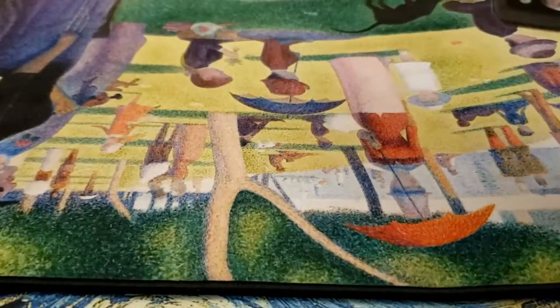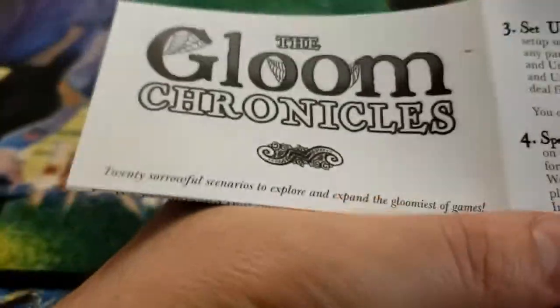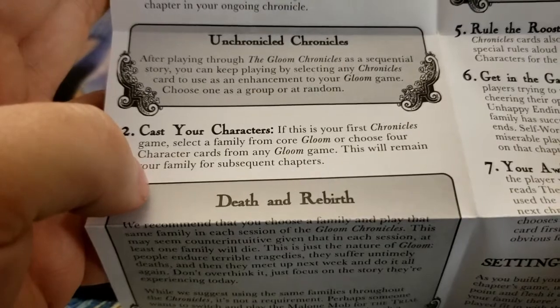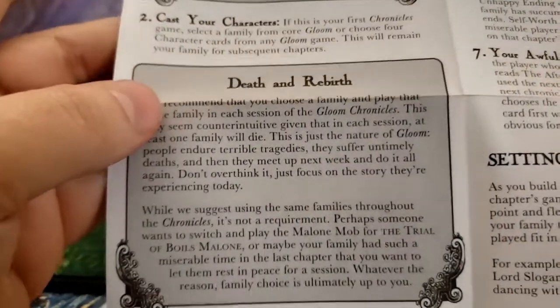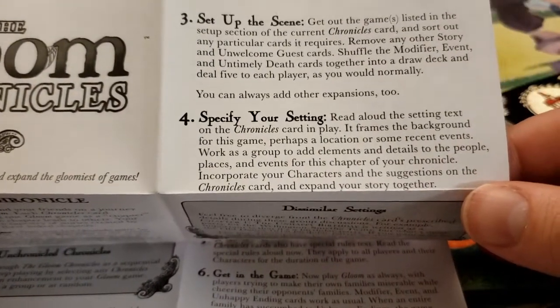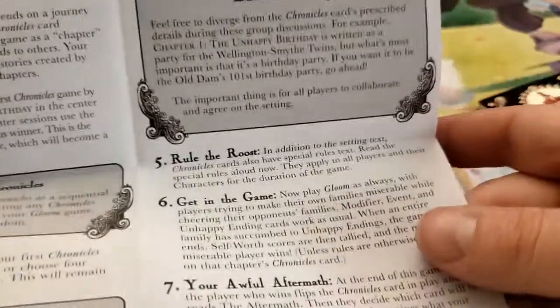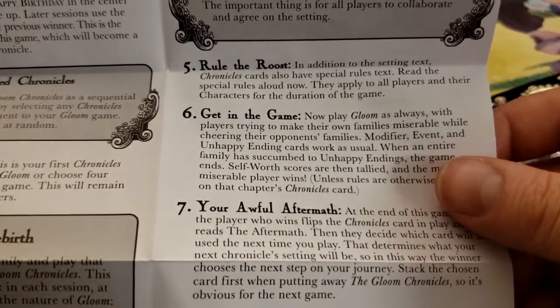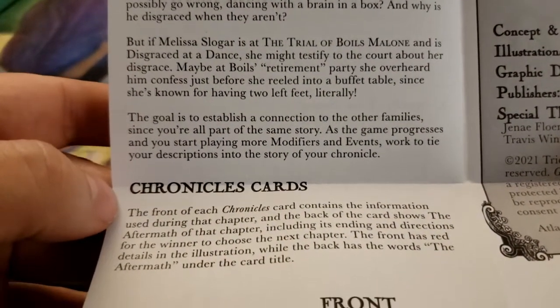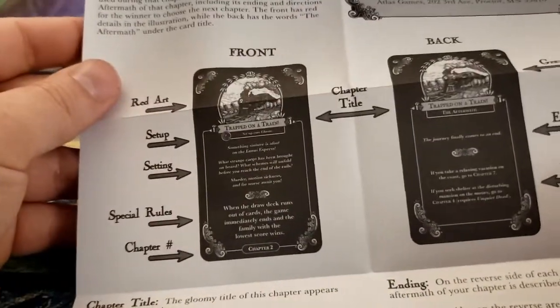Gloom Chronicles had a nice little tear spot at the top and it seems to be in a ziploc. These cards are foil. So we got Gloom Chronicles rules here - creating your chronicle, choose your chapter, unchronicled chronicles, cast your characters, death and rebirth, setting up the scene, specify your setting, dissimilar settings, rule the roost, get in the game, your awful aftermath, and setting sorrowful scenes, which continues on the back.